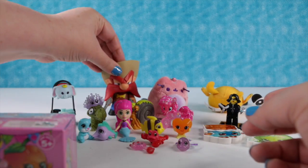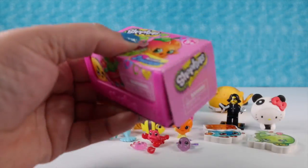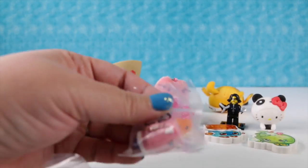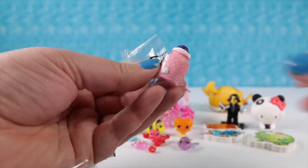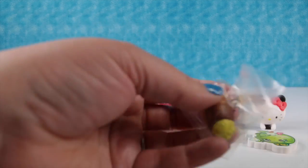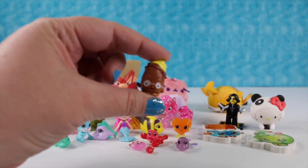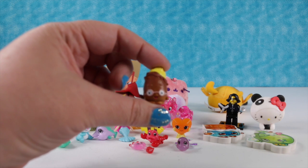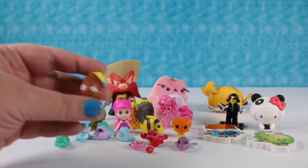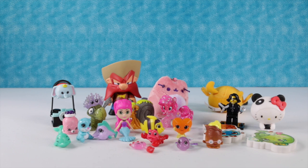Now we're going to open our Shopkins season four blind basket. Let's see who's in here. Two good ones! The first one is a petkin - this is Jilly Jam. And we also have Peely Potato - he's a superhero spud and he flies with mashed potato power! I love Peely Potato. I can't believe it took four series to make a potato.